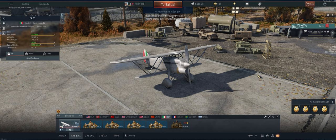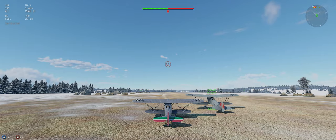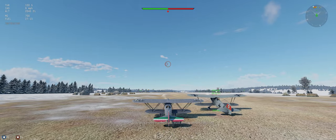Let's take it out and see what we can do. The map is Bastogne. We've got stealth ammo, 800 meter targeting distance, minimum fuel load, and we're good to go.